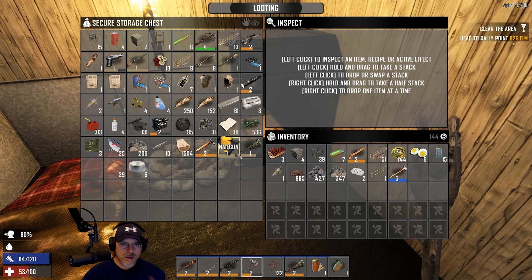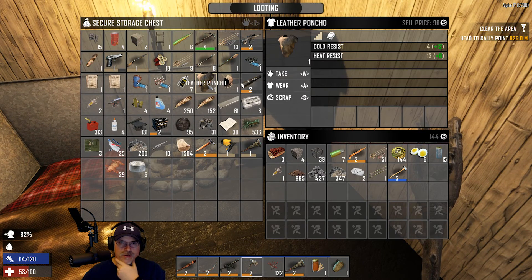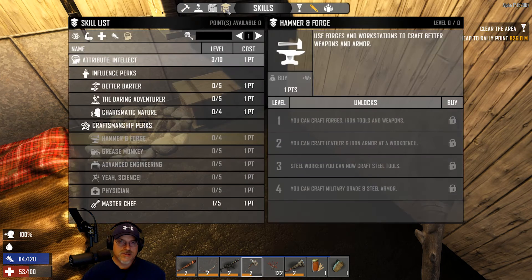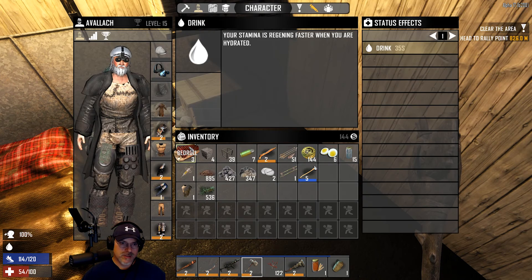We're going to go back to grass clothing. It doesn't give much armor protection, though it does give some elemental protection. But it's going to make me a lot more squishy - I need to rely on speed and just not getting hit to stay alive at this point.